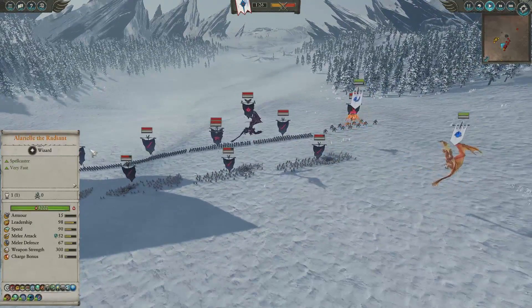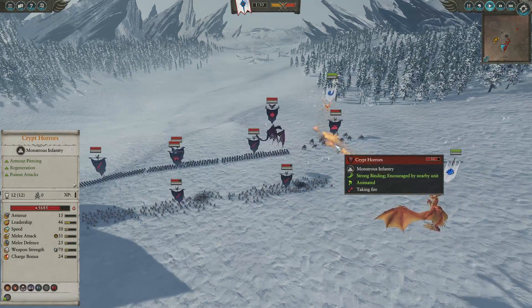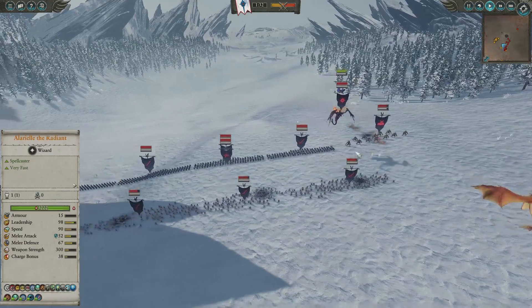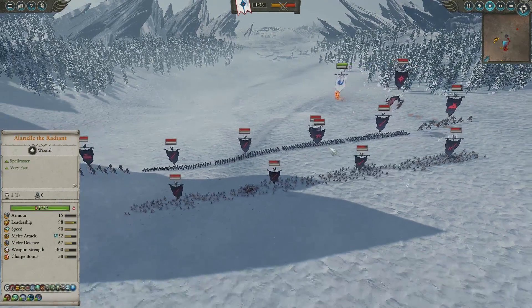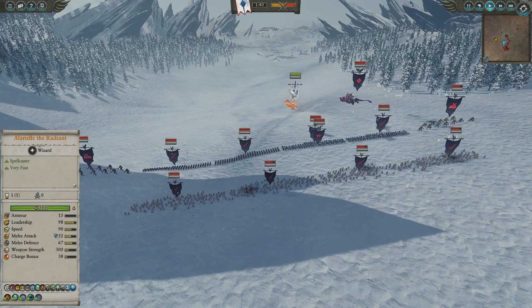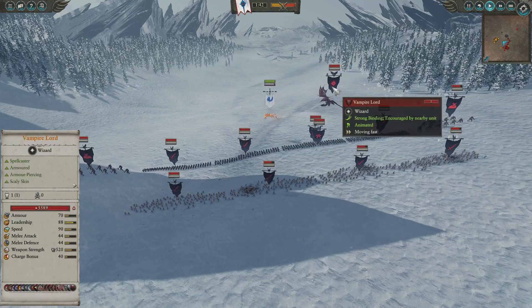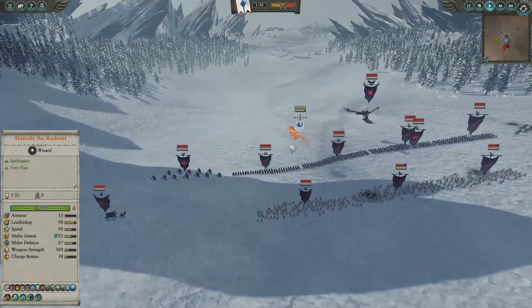In hindsight we probably should have been going after the Grave Guard. We do pop our Sun Dragon's Breath Attack onto the Crypt Horrors, because might as well get the cooldown going. We also forgot to mention he does have a Banshee over here. He does send the Zombie Dragon after us, but our Phoenix is slightly faster — 120 speed against 90 — so we are going to be able to outrun him.